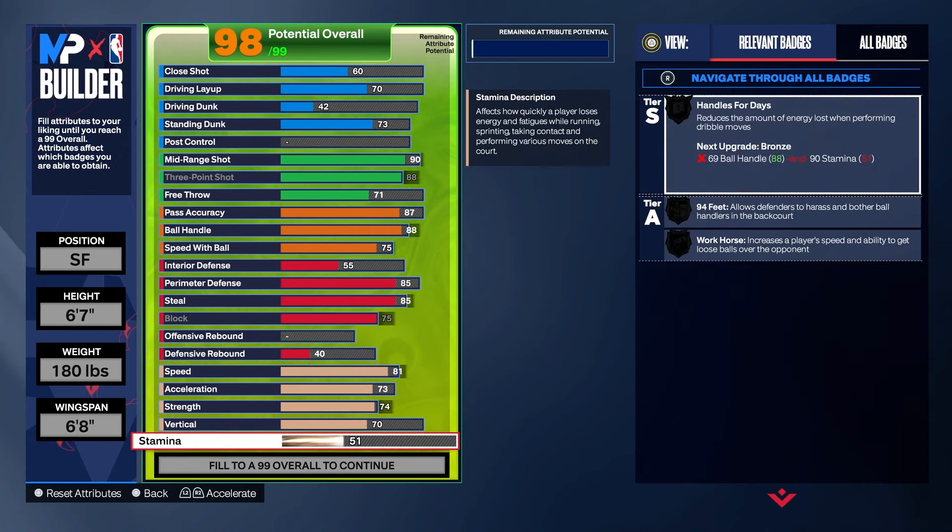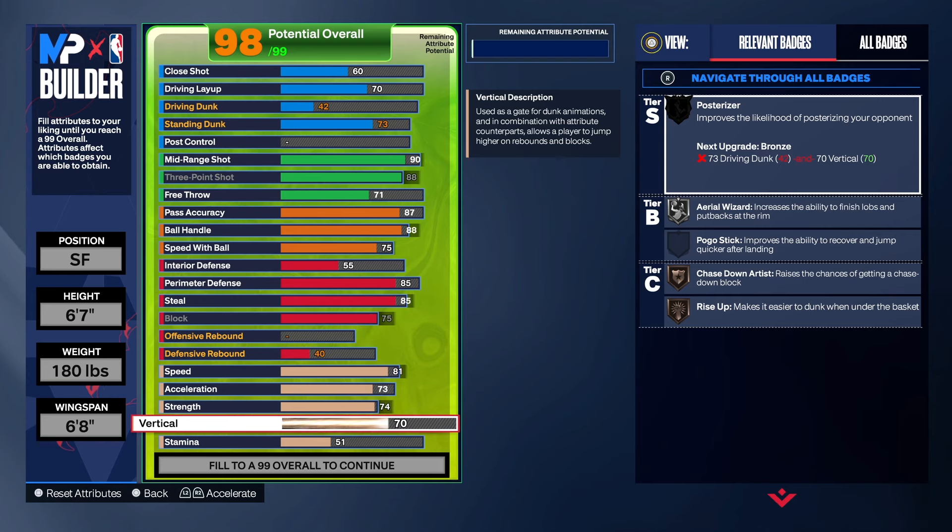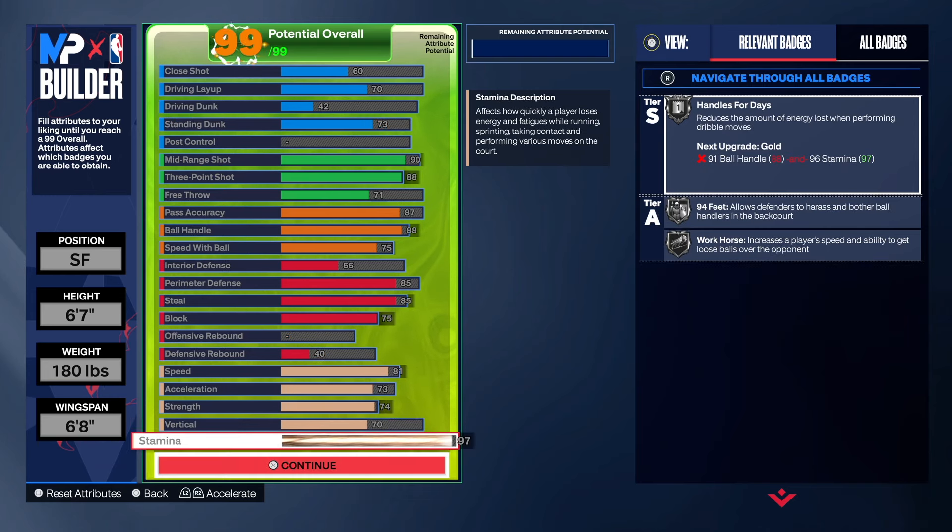Now let's get into the physicals: 81 speed, 72 acceleration, 74 strength, and 70 on the vertical.